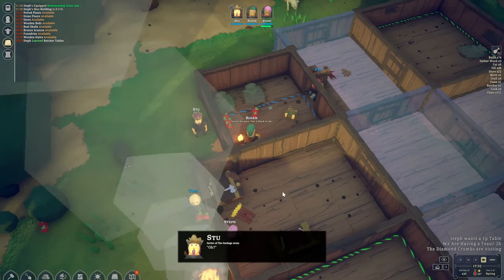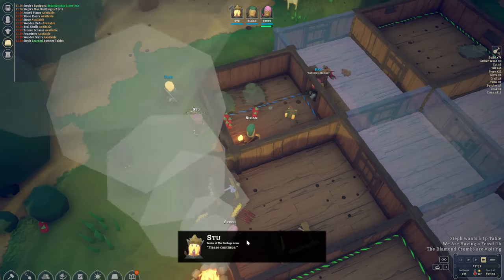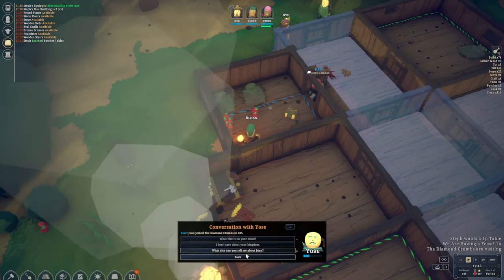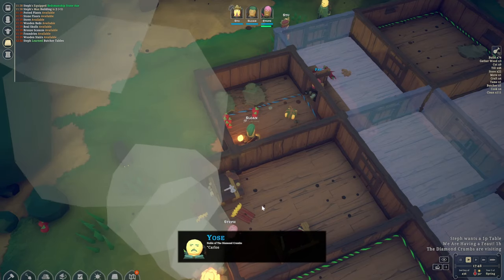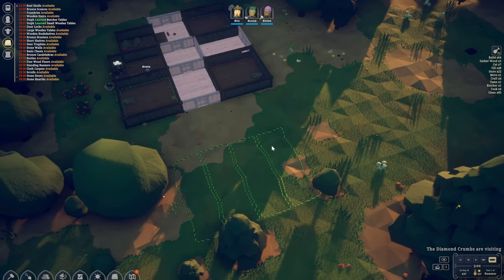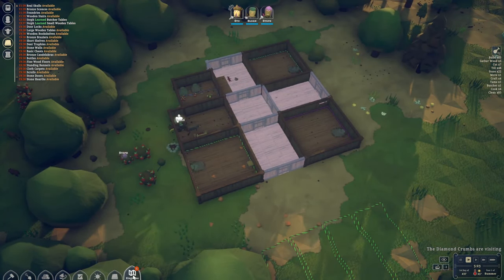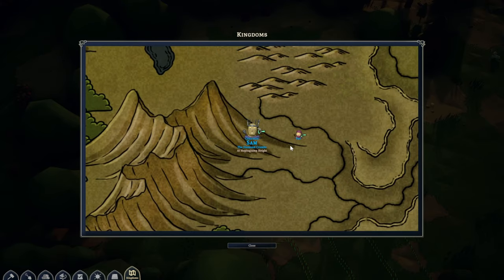Let's see if we can bring our reputation back up. I'm going to try and sway their opinion of us. We didn't quite make it to friendship level with the Diamond people, but they've spread some gossip with us. We've got the chairman Sam over there for the Diamond Grumps and a few of their minions — quite a sizable colony already.